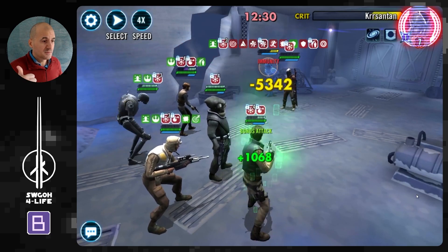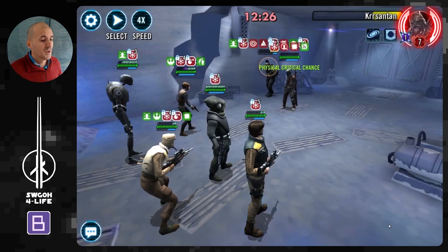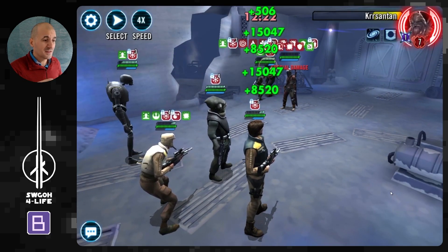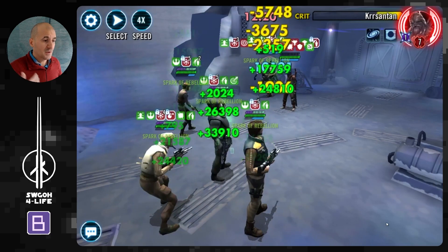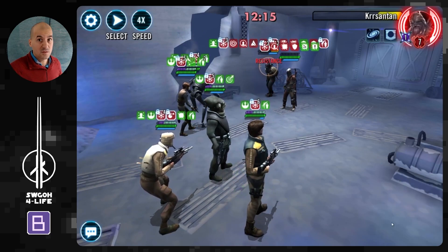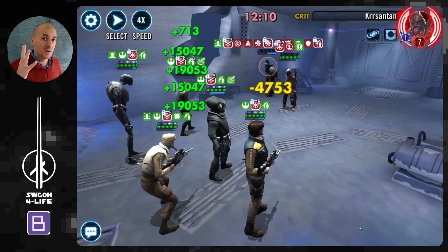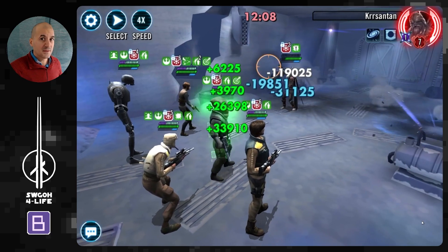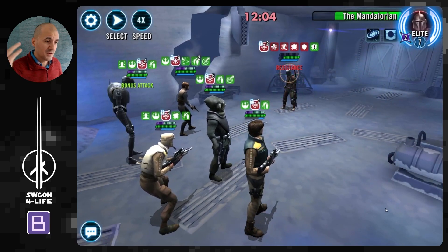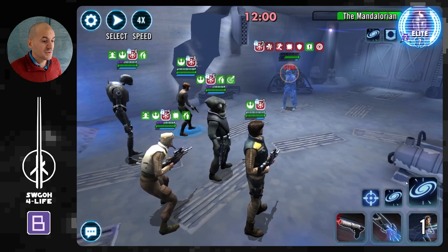Take Leia out, then use your ultimate to disable their protection, and keep attacking Kryrsantan with single-target attacks since he's very durable. Keep using thermoregulate to stay alive and let the remaining enemies stack Exposes on themselves. Remember — every Expose deals 20% of max health. Once they have enough Exposes, unload an AOE and you'll defeat three enemies in the same turn, then you're down to just one remaining enemy.